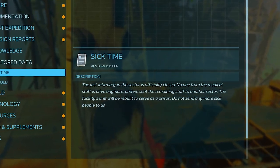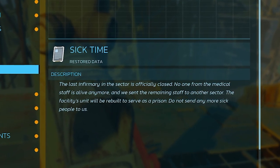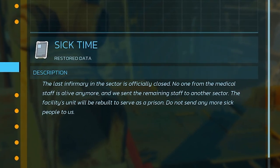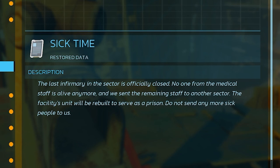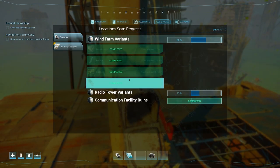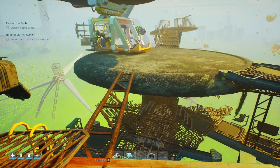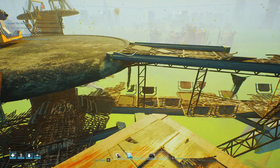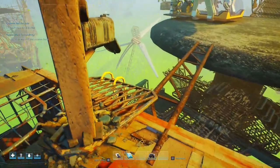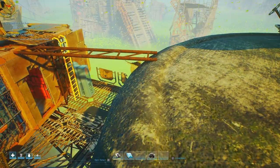We sent the medical staff to another sector, the facilities unit will be rebuilt to serve as a prison - do not send any more sick people to us. On here we have wind farm variants. We need to craft the airship builder and research and craft a location radar. There's lots more stuff to find - we need that battery as well.